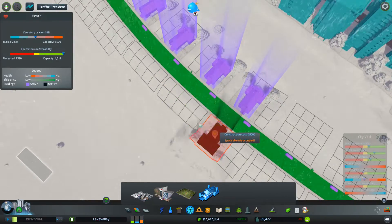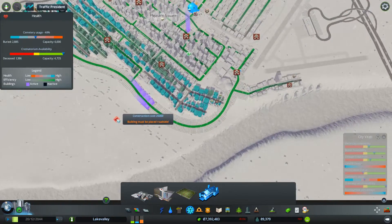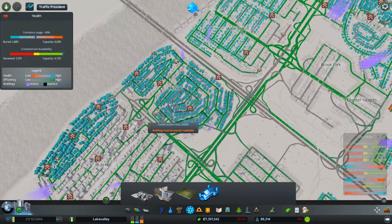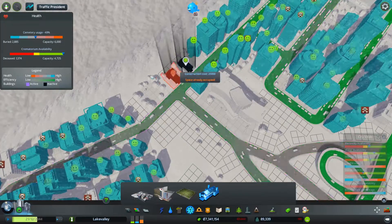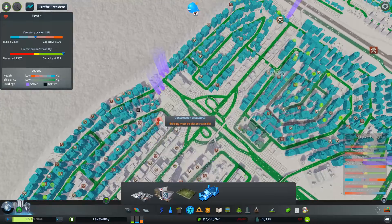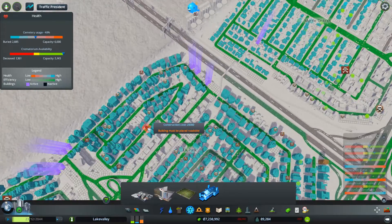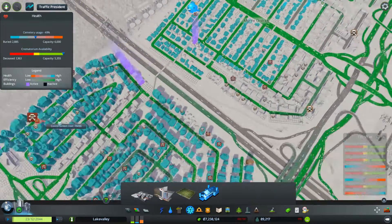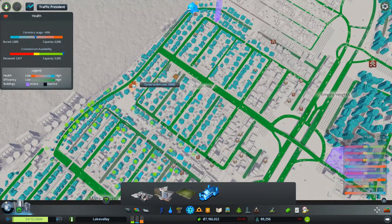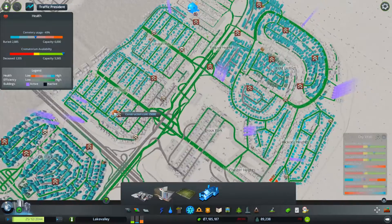We should put it on this side as well. It can go the other way as well — that road is connected. And hopefully we'll start clearing out all these corpses, because it's a bit crazy. I should already have fairly good coverage down here, but for whatever reason they're not getting coverage, they're not getting picked up. Hopefully we'll start seeing a bit of a change.